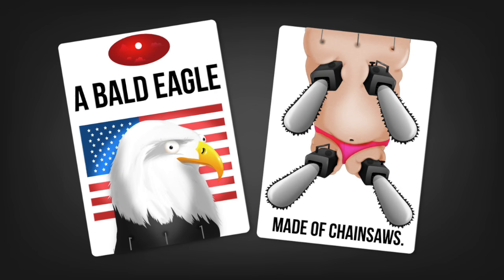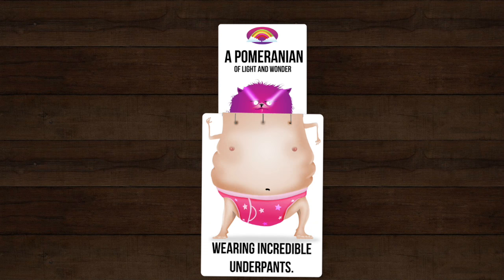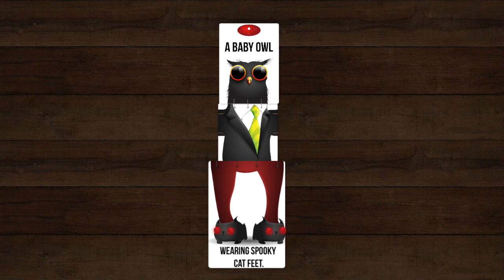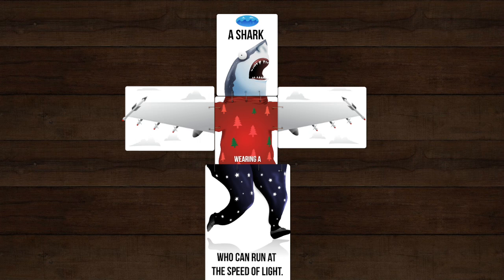Suppose you had this head and this body in your hand — you could connect them and create a bald eagle made of chainsaws. Or if you had these two, you could make a Pomeranian wearing incredible underpants. Or if you had these three, a baby owl in business attire wearing spooky cat feet. Or suppose you had all these cards, you could build a shark in a festive turtleneck who can run at the speed of life.